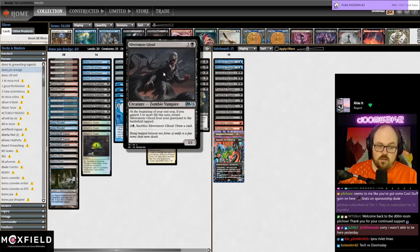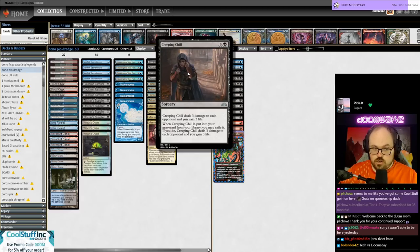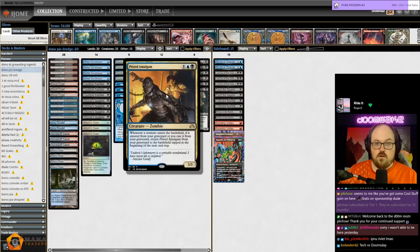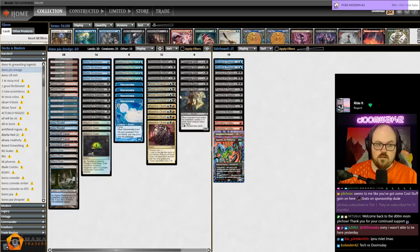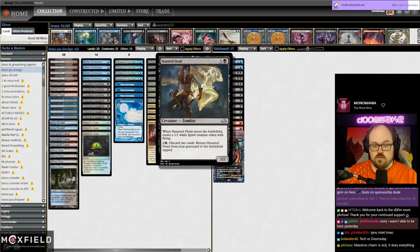There are some cool synergies here. First, Creeping Chill — when you mill it over, you exile it from your graveyard to drain your opponent for three: they lose three, you gain three. That triggers Silver Smog Ghoul, and Silver Smog Ghoul coming back also triggers Prized Amalgam — kind of a little loop.